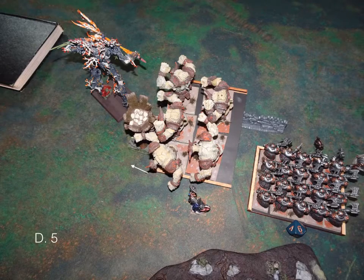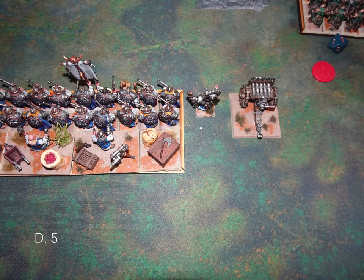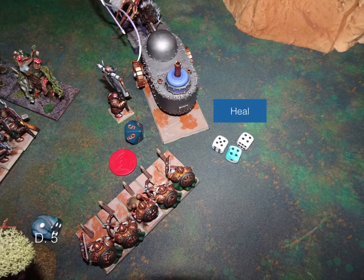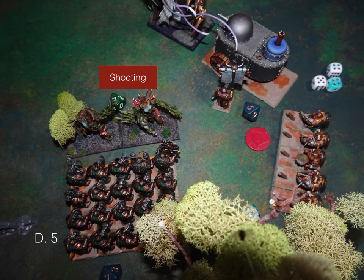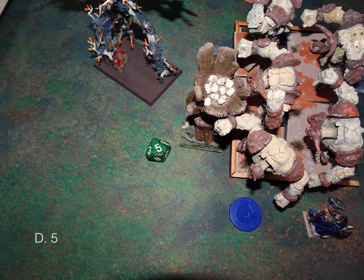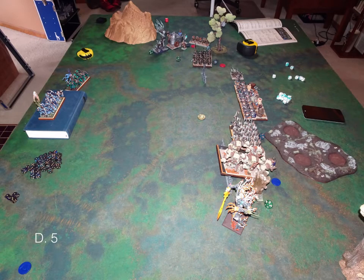Turn five: the Earth Elementals charge the Tree Warden. The tank gets some heals. The Engineer moves up since no one's within shooting range. Banechant on the Elementals. Heal on the tank. The Rangers shoot at the Forest Shamblers, get a couple damage on them, and successfully route them — pretty good, even on a reroll. The Earth Elementals come in and don't do a lot — they kind of fail — and the Tree Warden is fine. End of Dwarf turn five.